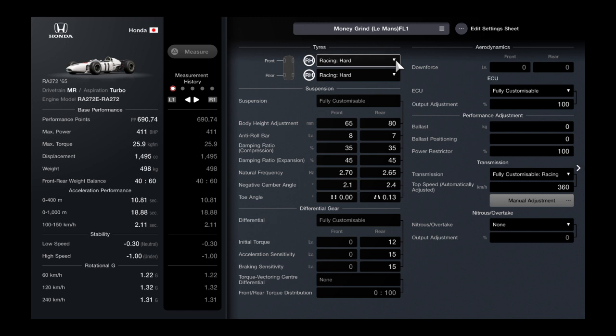What you need for the setup is a medium RPM turbocharger, racing hard tires, and as always a fully customizable racing transmission. I also have the ballast and power restrictor, but those are for a separate build I'm testing.